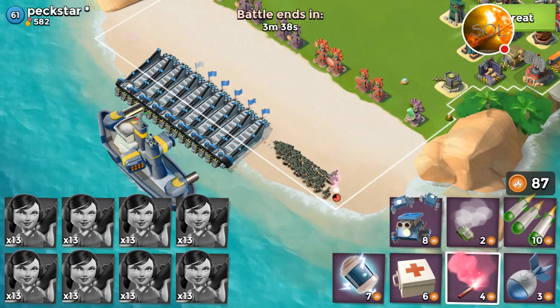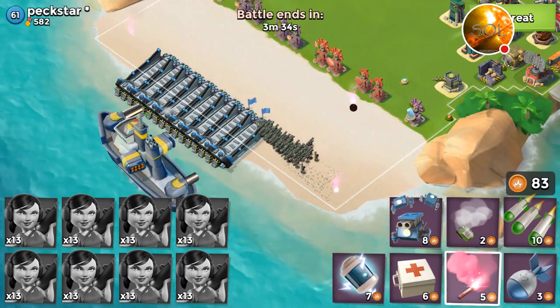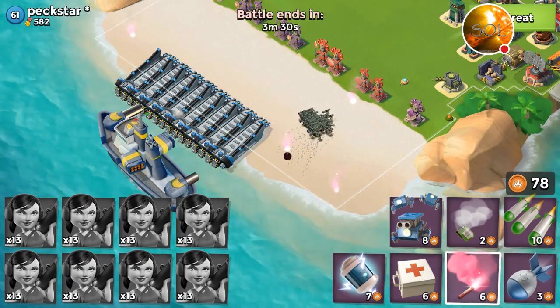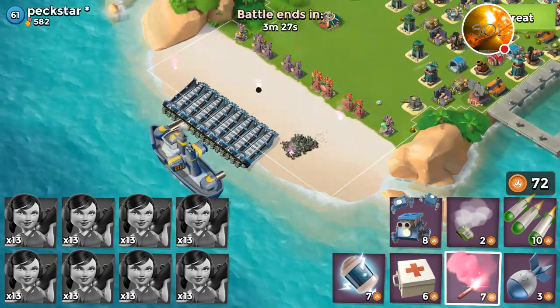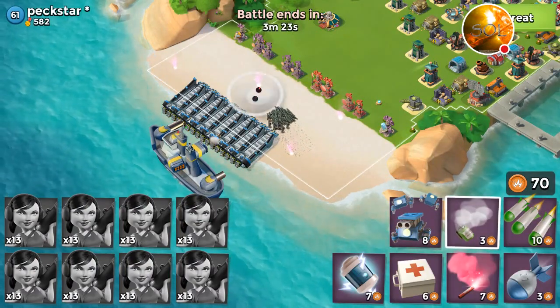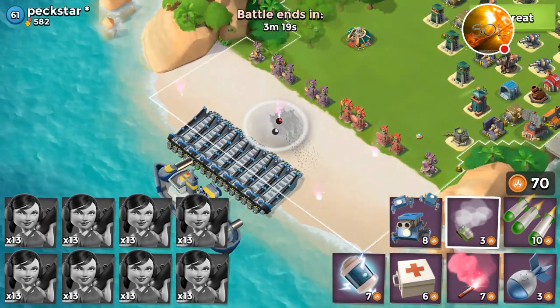That makes a really nice tight packed group of Tsukas which you can manage really well — you can go back or go up. That's the first step of landing you need to master before attempting Smokey Tsukas.